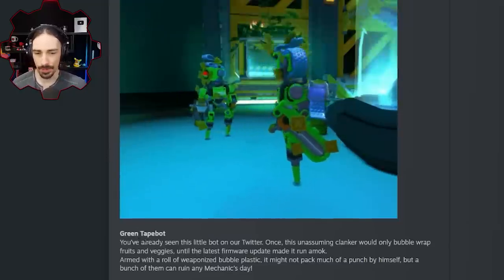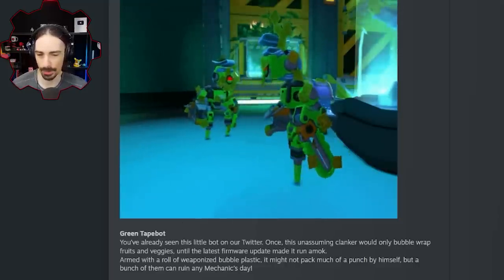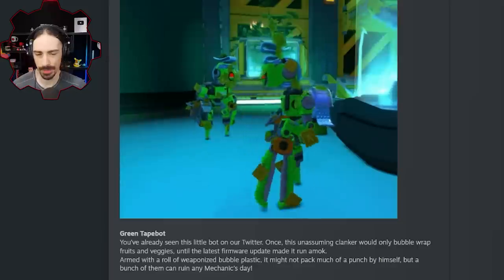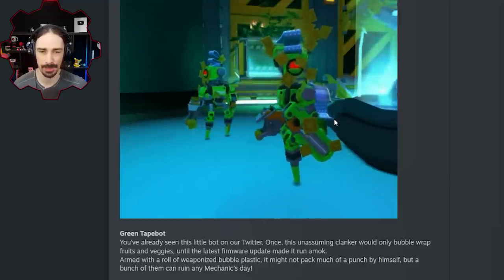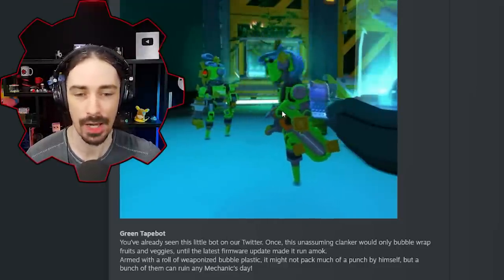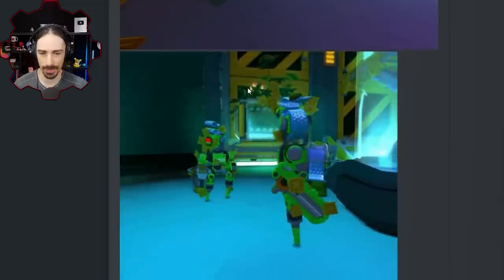Green tape bot: 'You've already seen this little bot on our Twitter. Once this unassuming clanker would only bubble wrap fruits and veggies until the latest firmware update made it run amok. Armed with a roll of weaponized bubble plastic, it might not pack much of a punch by itself, but a bunch of them can ruin any mechanic's day.' So this is pretty much like a weaker version of the tape bot but more inclined to group up in numbers. It's nice that we'll have a tape bot that won't kill you in two shots.